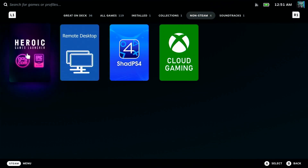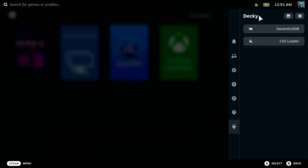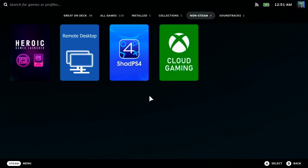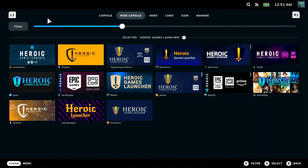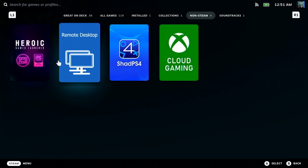It's not going to show the icon that I have — that's because I'm using something called the Decky Loader, which is a free add-on for the Steam Deck that's easy to install. I have a plugin that lets me change the thumbnail of my games. If I right-click or use the left trigger, I have 'Change Artwork' and I can change it to a selection of different artworks available through the app. For you, it's going to show up as a gray box and just say Heroic Game Launcher.